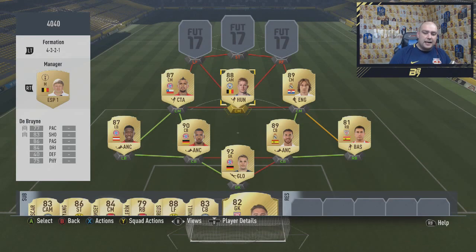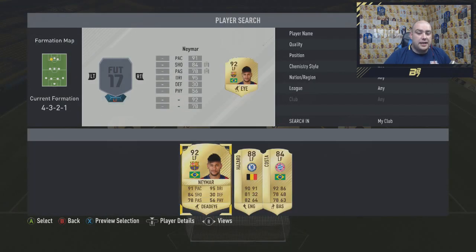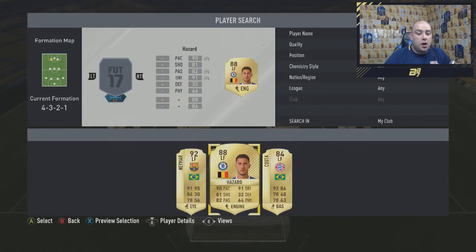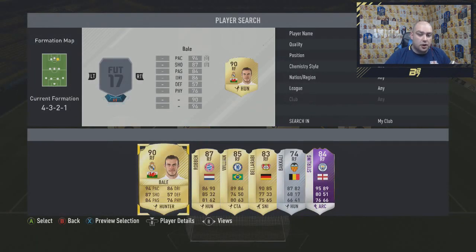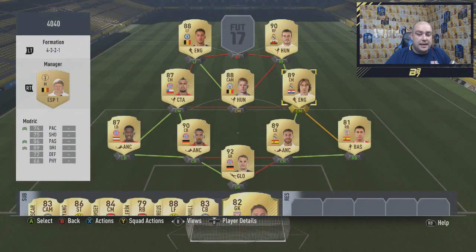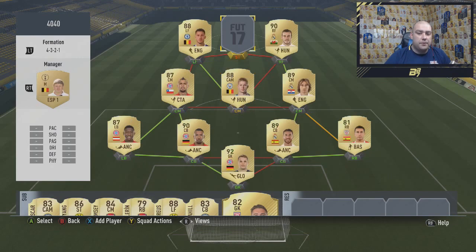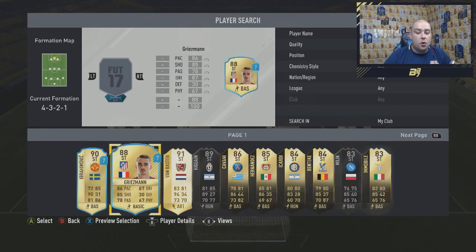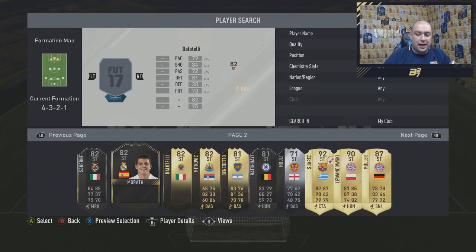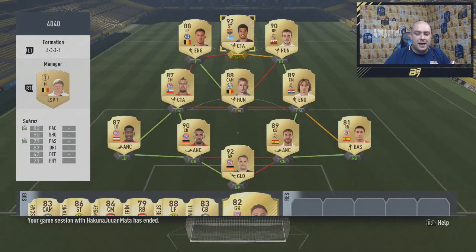Now to complete this, there's no way to get everyone on full chem because some players are going to be off chem, including De Bruyne who is going to be the first one off chem. In the left forward position is another player off chem, which is Eden Hazard with his engine chem style. And then in the right forward is actually Bale, which already eliminates the links for De Bruyne. As you can see, De Bruyne is on 6 chem, Hazard is on 10 chem but won't be after the final player in — which is Luis Suarez, the ex-Liverpool forward, currently at Barcelona.